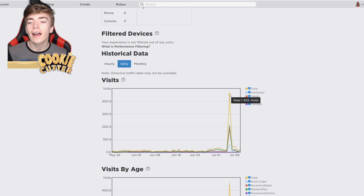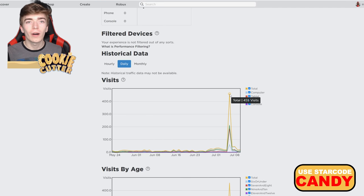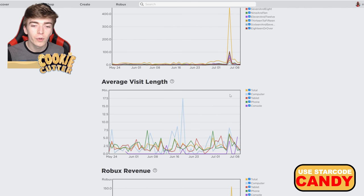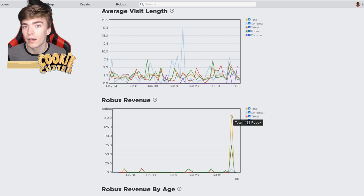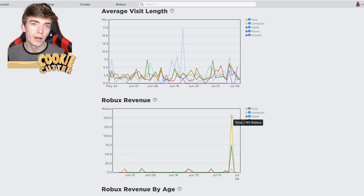Yesterday I had a total of 459 visits. You're probably wondering, oh, that doesn't sound like a crazy amount. But 459 people is the equivalent of 155 Robux. So I managed to earn myself 150 Robux by having 400-and-something people join my game. Meaning if we have a thousand people join, we get 300 Robux. If we have 10,000 people join, we will get 3,000 Robux.